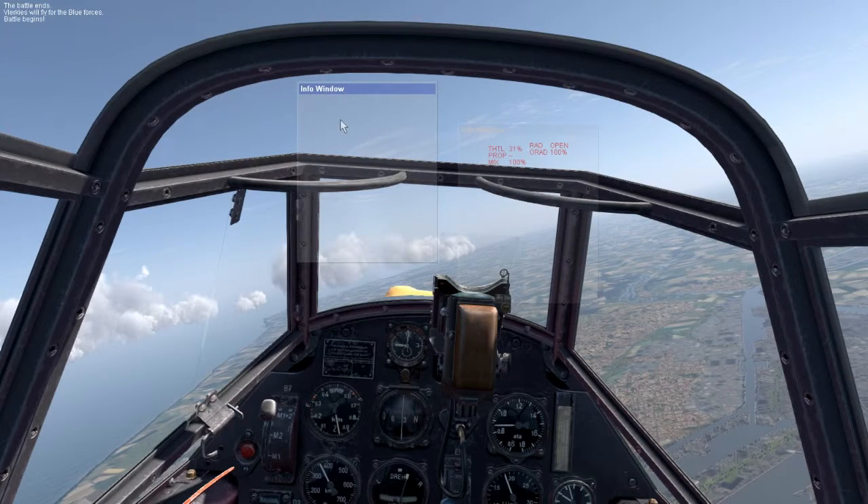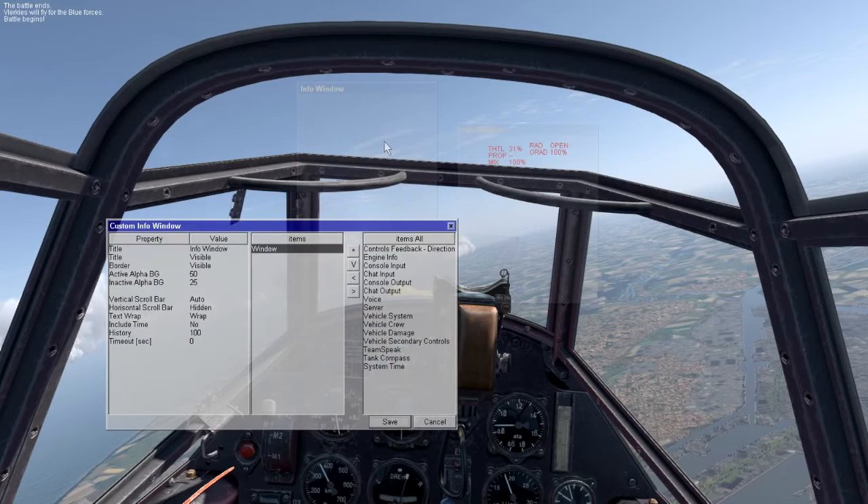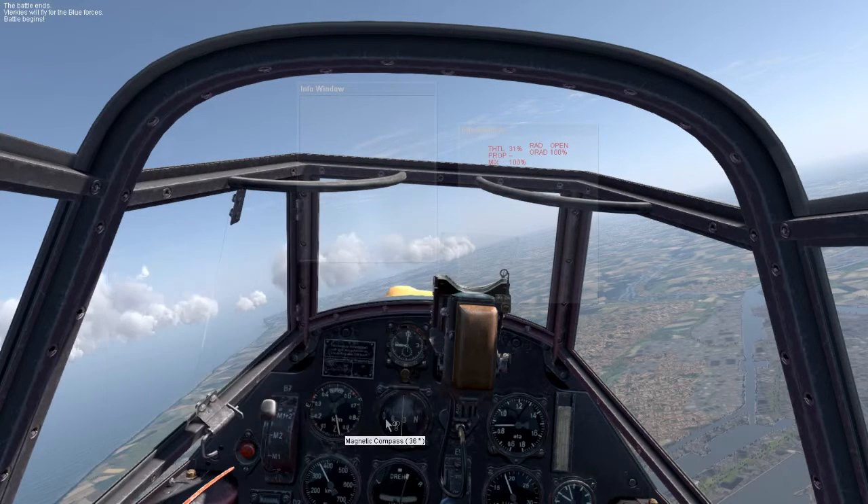Now if you need to delete an InfoWindow, you actually have to create one first, and then leave it open and then delete the other ones on the screen. So we've got this InfoWindow, I'm just going to customize it quickly, make it something arbitrary — vehicle damage. Save. So that's actually a damage window, and that's the power engine management window.